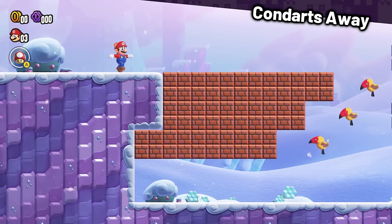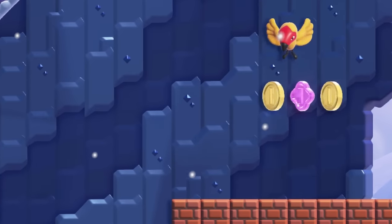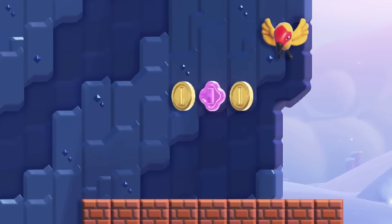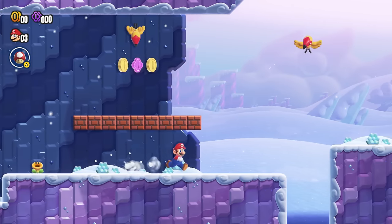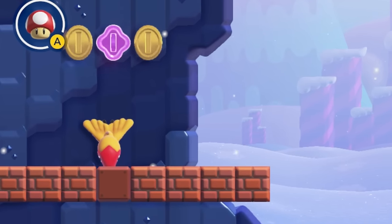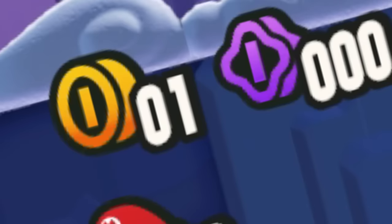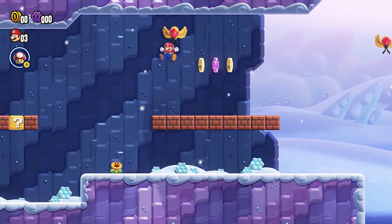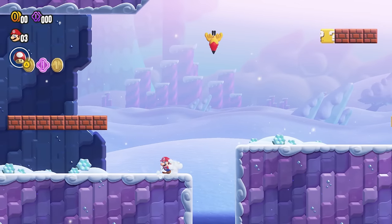Con Darts Away is the next level, and let me tell you, this one is a nightmare. It's inhabited by Con Darts, and these birds will try to destroy you with their beaks — which I can deal with. The thing that isn't alright is that these birds can hit blocks and those blocks can give out coins. You'll have to make sure the bird attacks blocks that don't contain coins, and the only way to know which ones do is by testing them all.